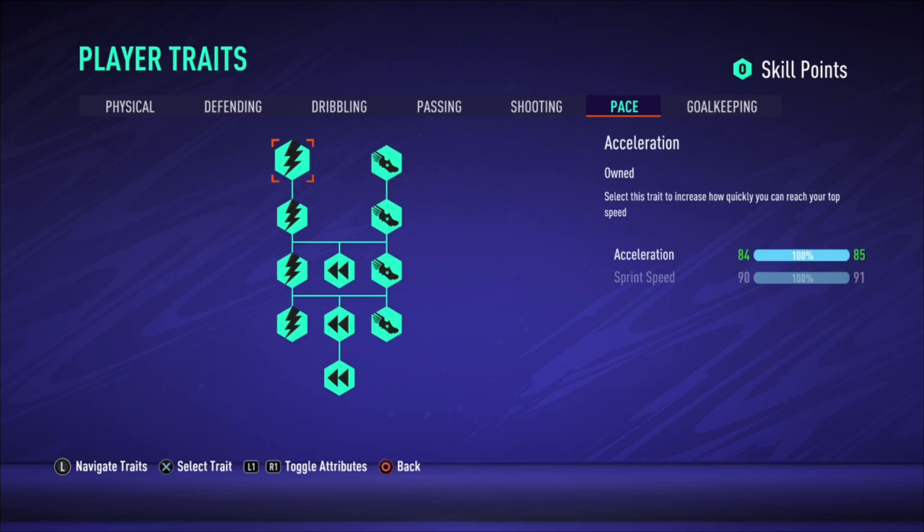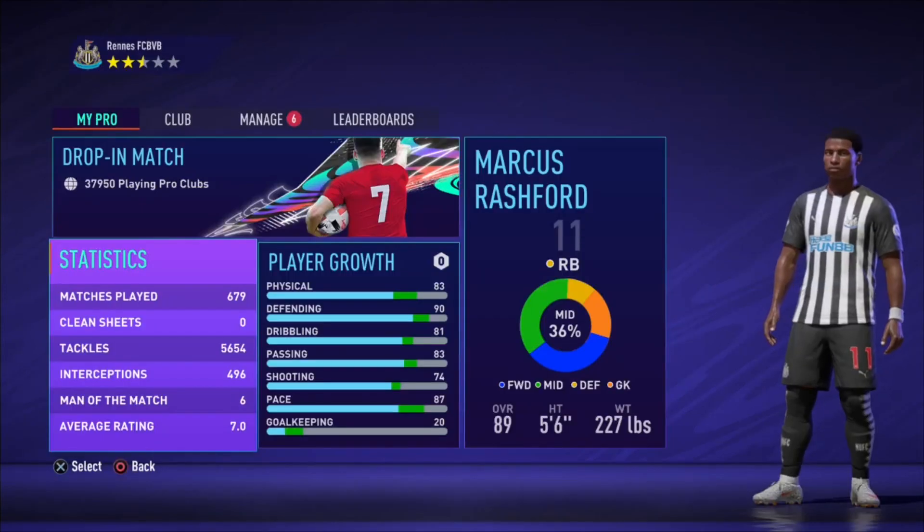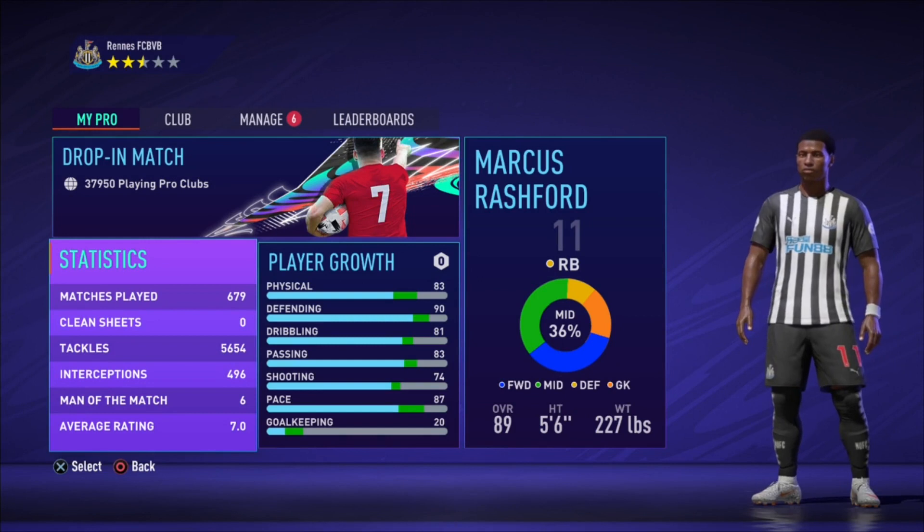For pace: Kante with Shadow has 89 acceleration and 86 sprint speed. The Pro build has 84 acceleration and 90 sprint speed. I think the pace was a success because both builds come out to 87 pace overall, which is perfect. And that's it for the Kante build video.